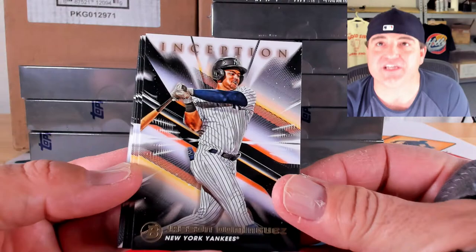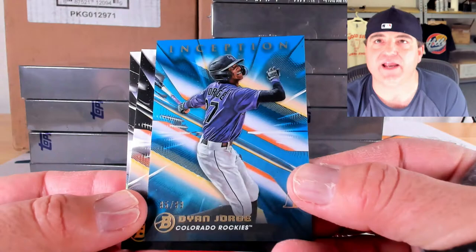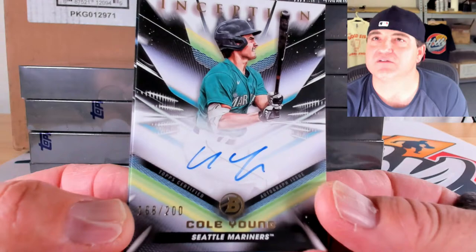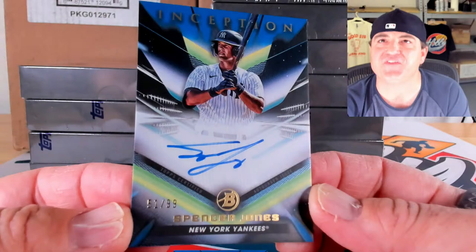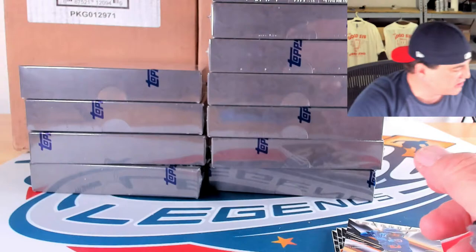Carlos Jorge, Jason Dominguez — still a prospect in this set — Austin Charles, Jesus Baez, then a blue foil to 99 of Diane Jorge, 95 out of 99. Our first auto: Cole Young to 200. We were talking about him — squiggle squiggle — that's his base auto, really short-printed at only 200. Blue foil to 99 behind him, and then Spencer Jones 51 out of 99 on the blue foil. God, these are good looking.